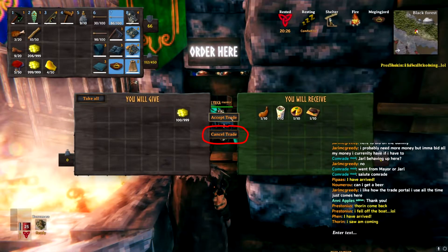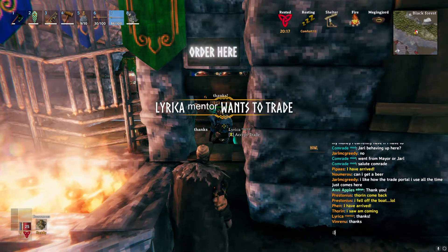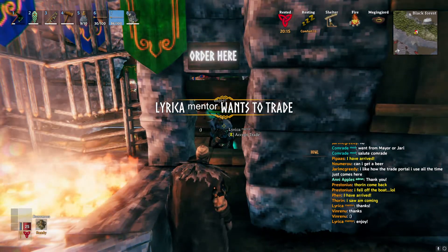If you want to cancel the trade for whatever reason, there is the button cancel trade. And right here you can see how it looks on your screen if somebody sends you a trade request.